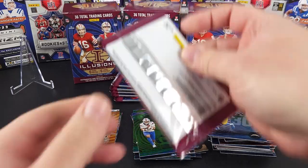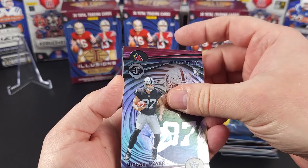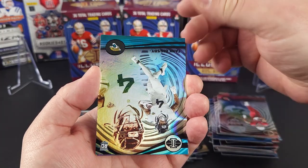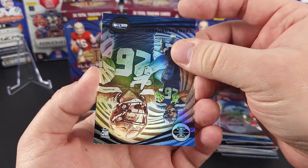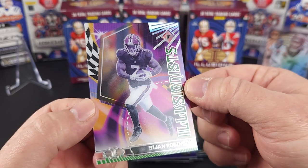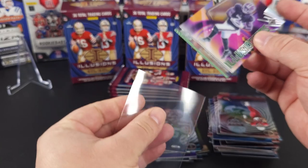Alright guys, last blaster box. Michael Mayer off the bat. James Conner. Zay Flowers — rookie. Tank Bigsby — rookie. Zach Charbonnet — rookie. And on the green acetate, Bijan Robinson Illusionist — that's really cool. I haven't really pulled much Bijan Robinson, so it's cool to get him on the green emerald acetate parallel. I'm gonna sleeve that one up — that one's worth a top loader.